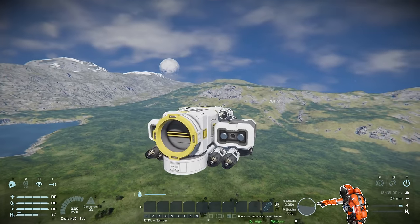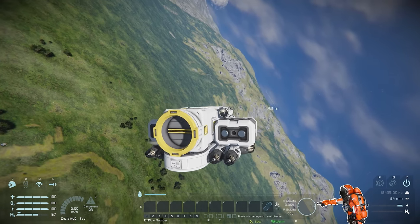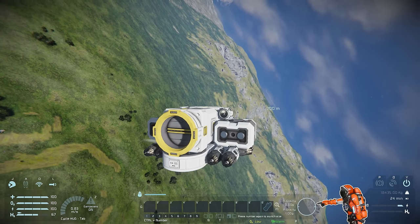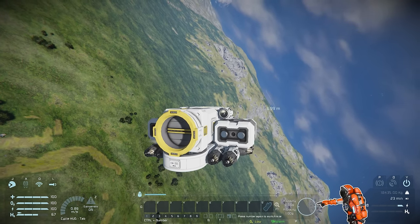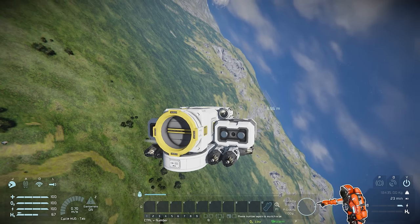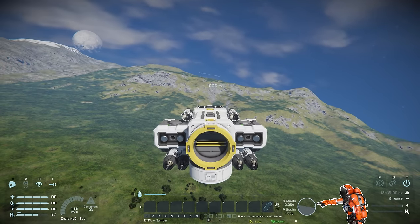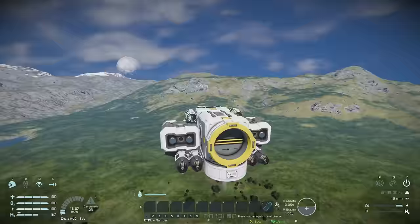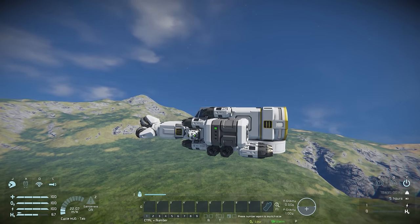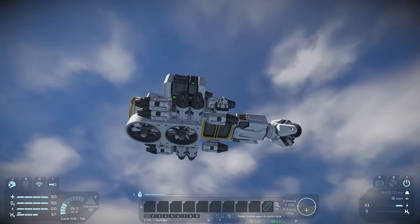While empty I can tilt to about 60-70 degrees, which is pretty good, but that's while empty. This will get a lot heavier with ore, so I think I'll want some more lateral thrust and that extra lifting thruster under the cockpit that I can place now that the landing gear is removed.